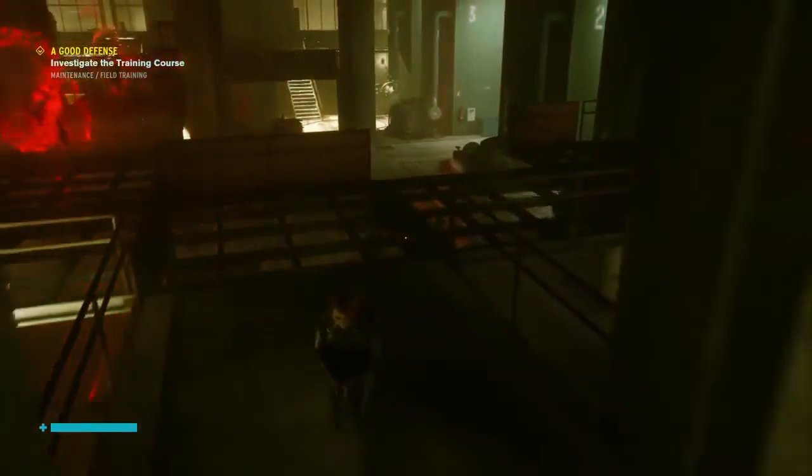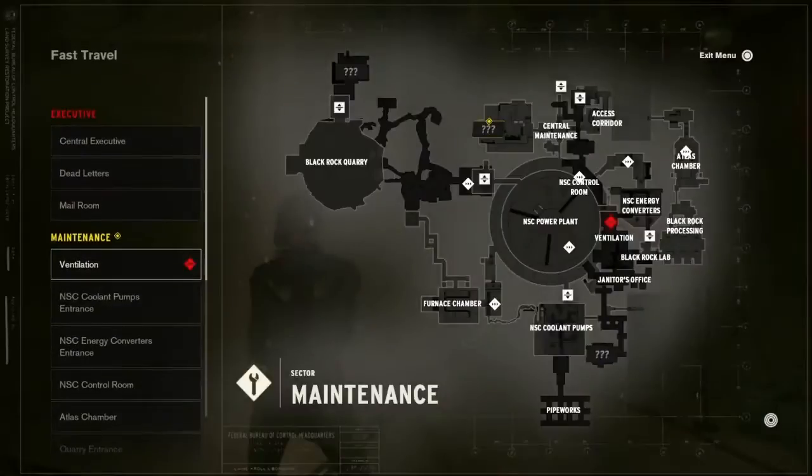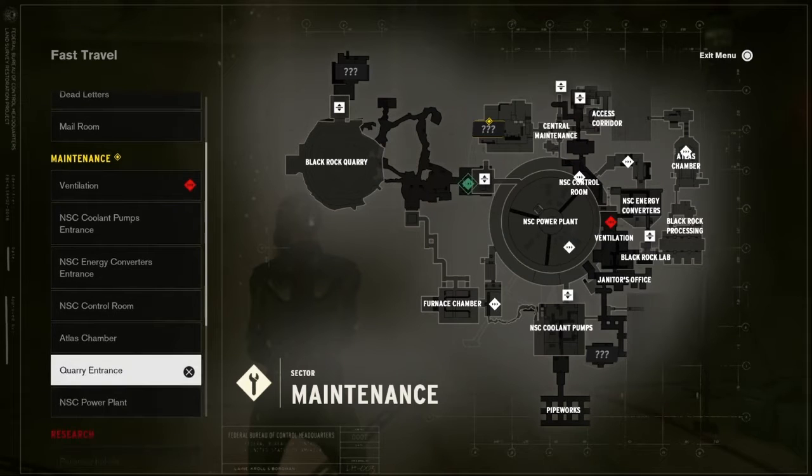More guys — they keep appearing. I'm going to go back to this. Fast travel. Not ventilation. Coolant pumps are a bit too far. Maybe the quarry entrance. If I go back into the NC power plant, I might be able to get there. Alright, let's try from there.